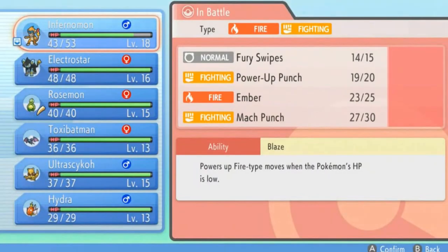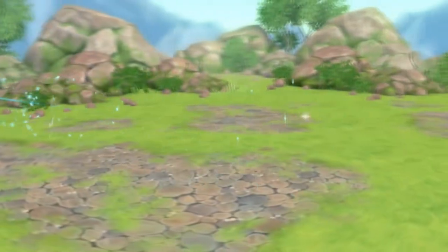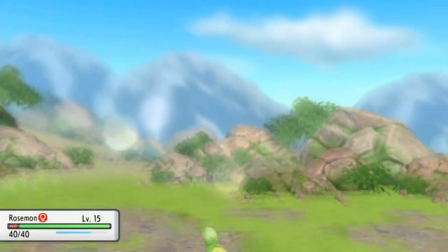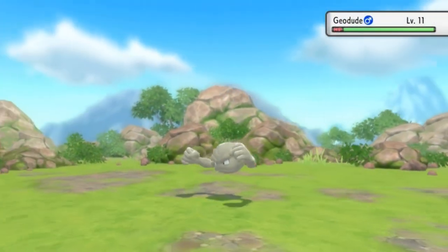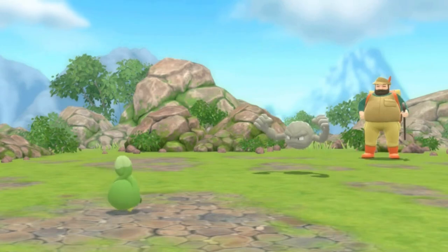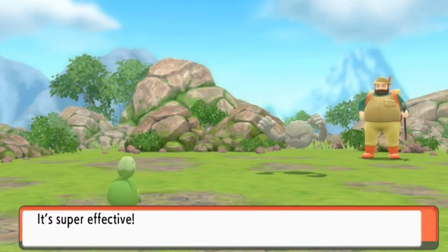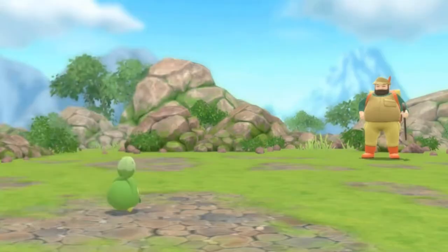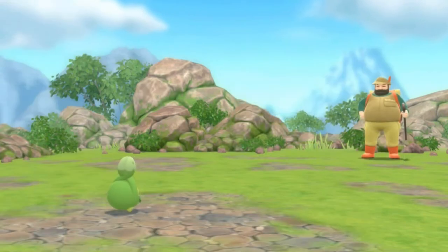Now we're going with a Geodude, so let's go with Rosemond. We need to use this Pokemon a little bit more than usual, mainly because I am thinking of using this Pokemon on my team for the foreseeable future. In this walkthrough I kind of want to use some Pokemon that are out of the ordinary — Pokemon that a lot of YouTubers don't use. We have defeated Geodude pretty quickly, and Ultra Psycho has grown to level 16.